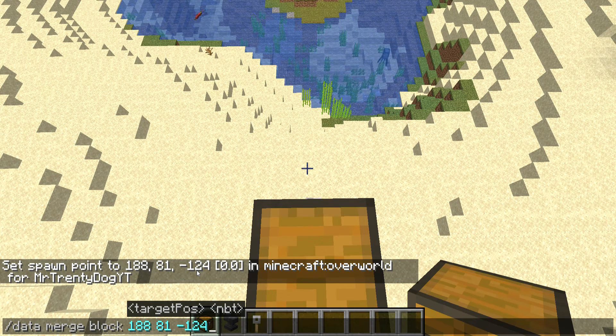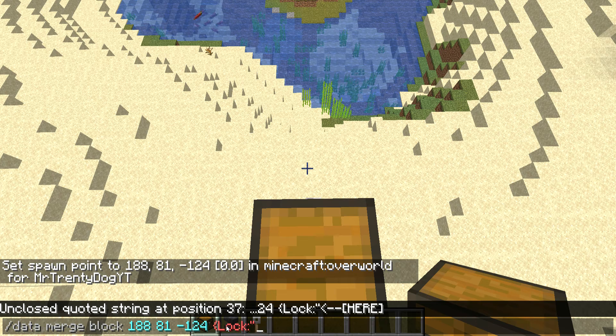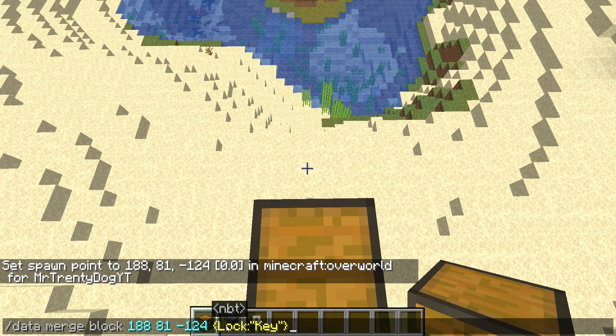After the coordinates, add the lock field — I'll link the two symbols in the description so you can copy and paste them. Then type in whatever you want for the lock name. For example, we'll just use 'key'.